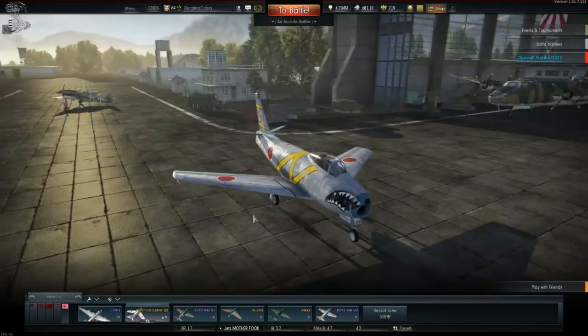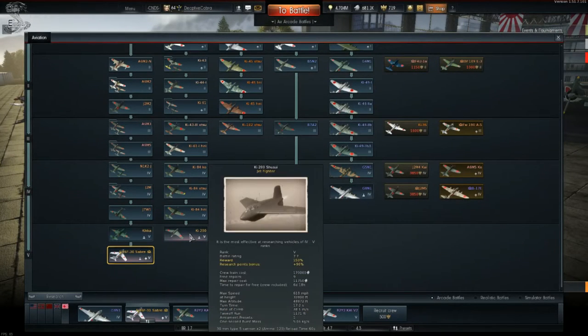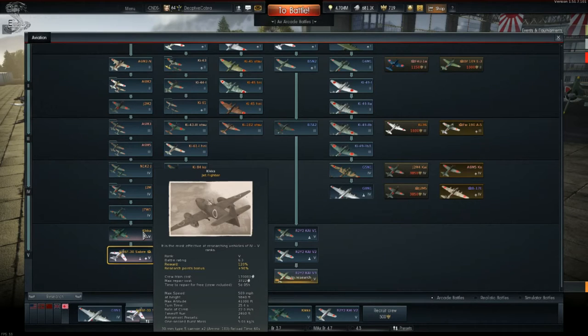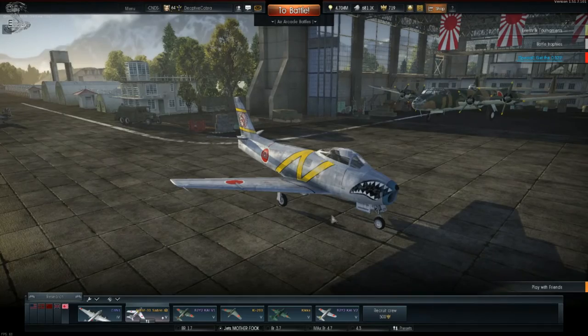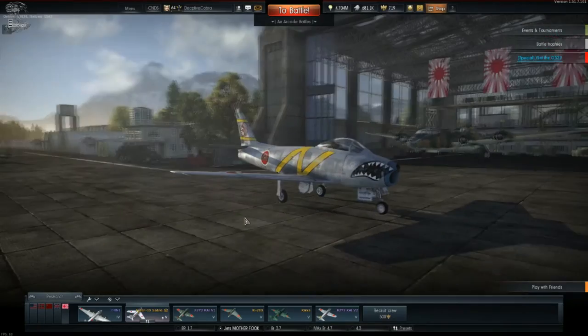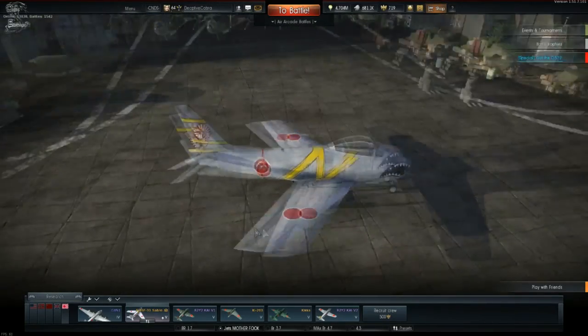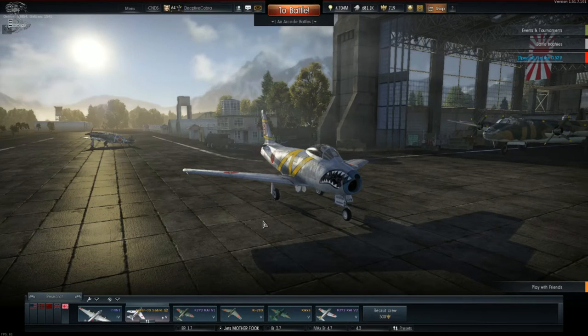What does this jet have over others? In my honest opinion, the Ki-200 and the Kikka are better. Why? Because they have cannons — weapons whose velocity is on par with the jet's speed. Fifty-caliber machine guns are not going to hit the target unless they're wing-mounted, and these are nose-mounted. The majority of my kills and hits have come when the target is turning.